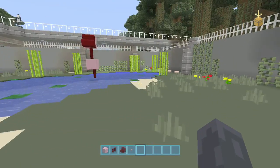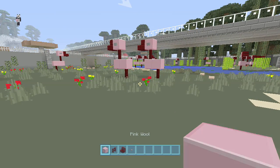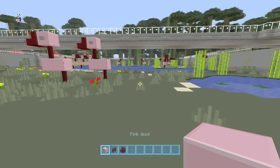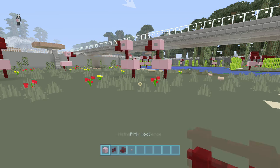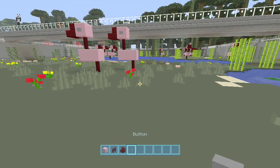This is a really easy, quick one but it's great for just adding details — it doesn't really need to be in a zoo, you can just get some more birds in there. We're going to do a pink flamingo, and you're going to need pink blocks, pink wool, nether brick fence, nether brick stairs, and a button.